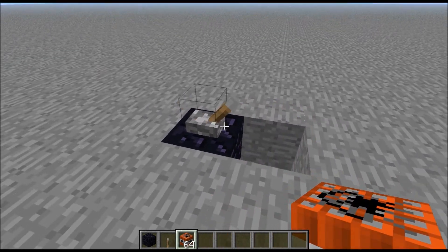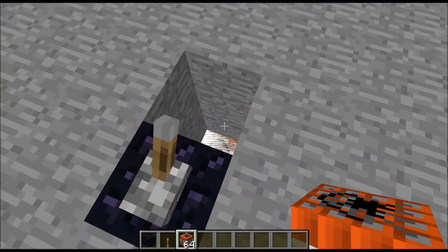You'll place TNT here and hit your lever, let it fall, and when it falls it will blow up.